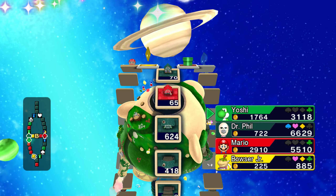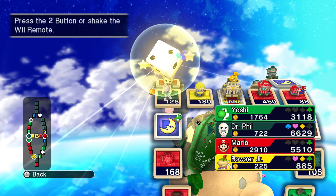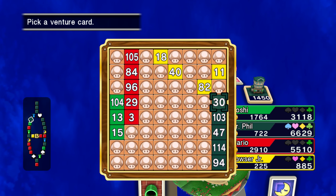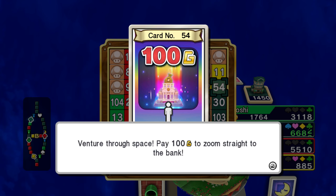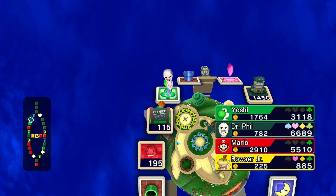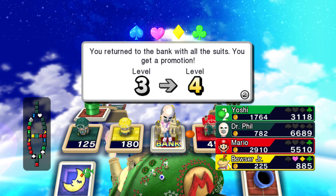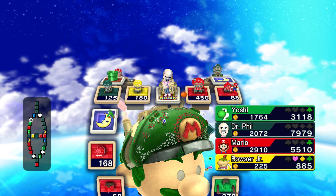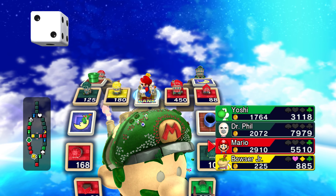His two shops are going to sleep. All right, let's see what we got — I just gotta get one more suit. Perfect. 100 to zoom straight to the bank — yes, that's actually perfect. 1300 — nice. I'm really close, but I want Bowser Jr. to go bankrupt. I really do — come on.